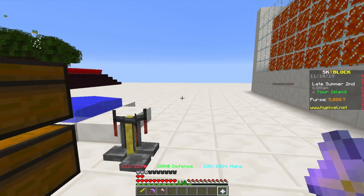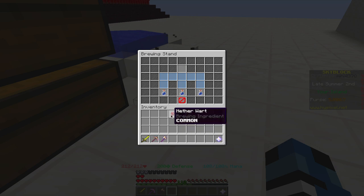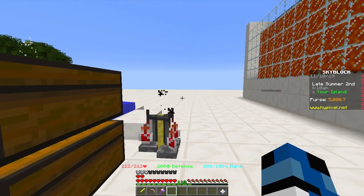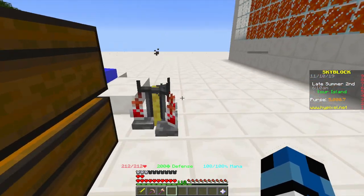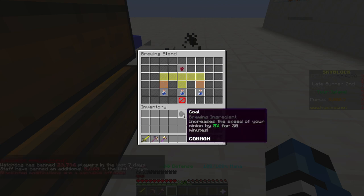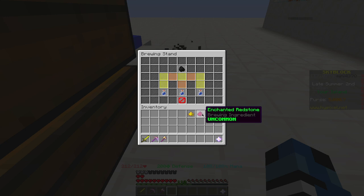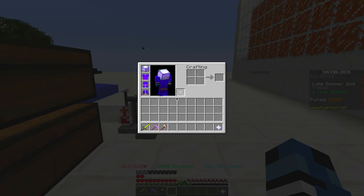Now for the actual mining part. You will need a Haste 3 potion, which you can unlock in the coal collection - you'll need it at least at coal level 3. If you haven't done this, go to the coal mine and start mining coal, or get a coal minion. Make awkward potions with nether wart, then add coal, then add enchanted glowstone dust. You can also add enchanted redstone or normal redstone - enchanted redstone is double the duration.